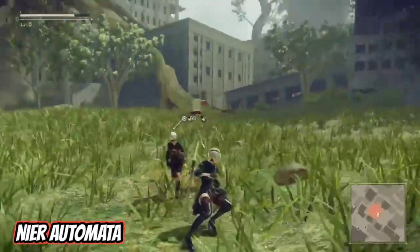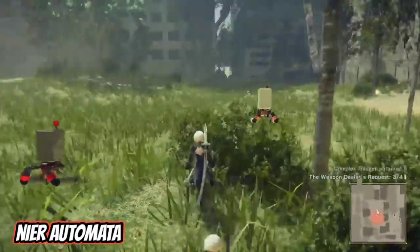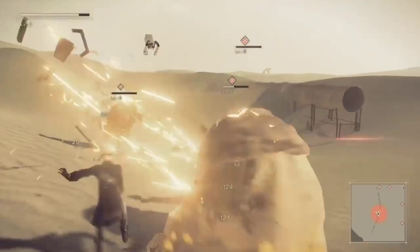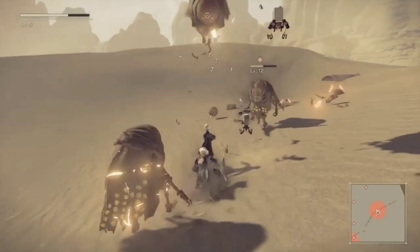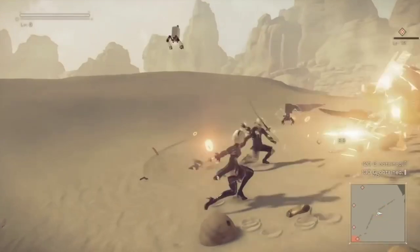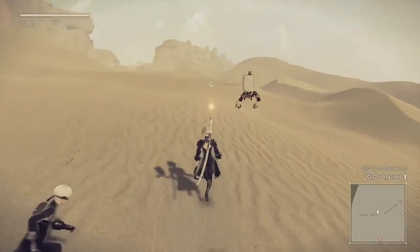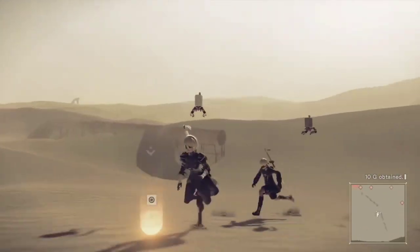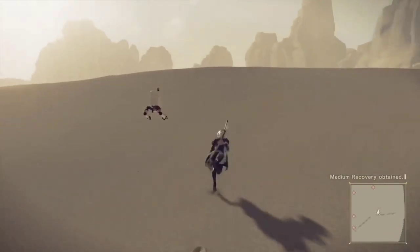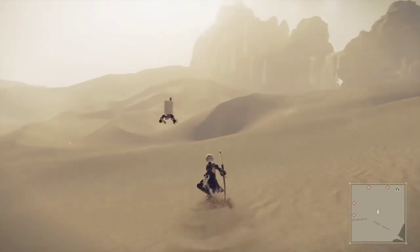Next up, we have Nier: Automata. This game has its roots in the Drakengard franchise, with Nier being a 2010 spin-off. In 2017, this spin-off earned a sequel, which was Nier: Automata. The game combines classic RPG elements with hack-and-slash mechanics, allowing you to carefully defeat waves of enemies. Nier: Automata was brought to us by Platinum Games, who also developed the Bayonetta franchise. As such, the combat in both games is similar. Interestingly, Bayonetta was originally inspired by Devil May Cry, which is also on our list. Both games were created by the same person, Hideki Kamiya.